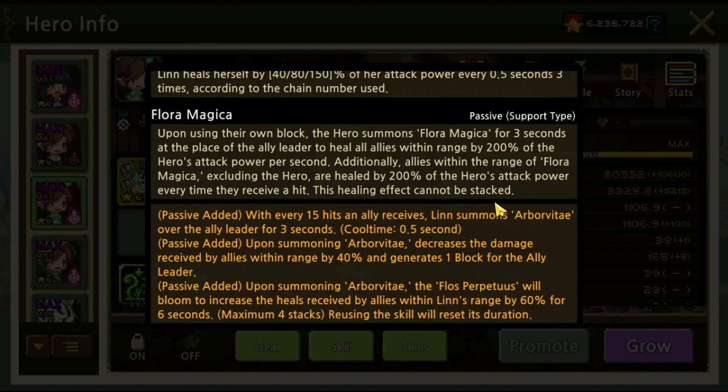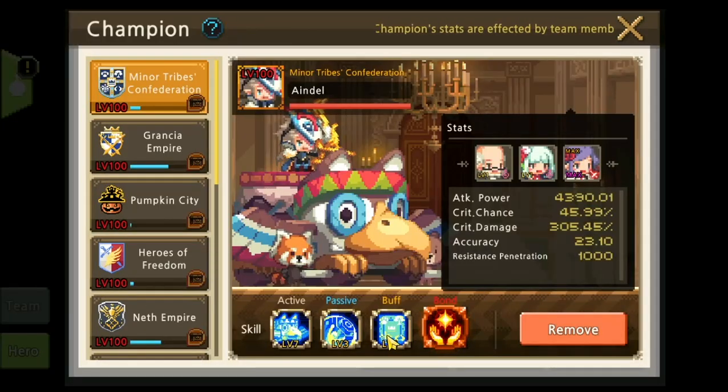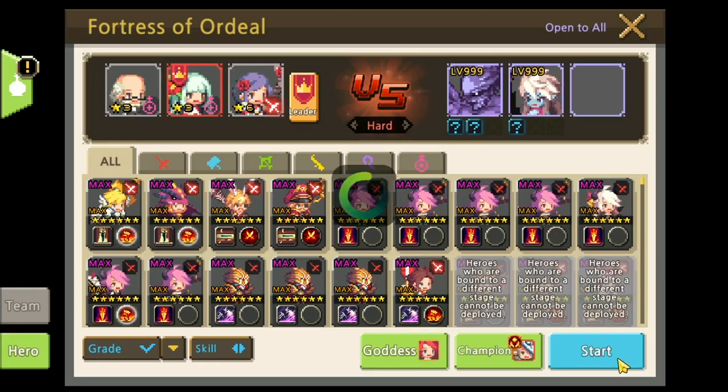There are a couple of ways to speed up the clear: increase our healing output, or increase the damage taken by the enemy. We cannot buff our hero, but we can debuff the enemy. You can use someone like Shal or Ashley. For this showcase I'll be using the 3-star and Champion Ender — because every 15 heals allies receive, Ender displays Strength of the Confederation, causing enemies hit to receive 40% increased damage for the next five seconds. We have two heroes that heal a lot, so Ender will debuff the boss nicely. I use Bella just for a bigger range.